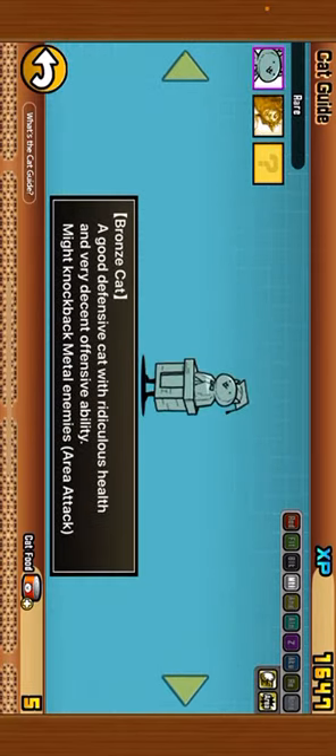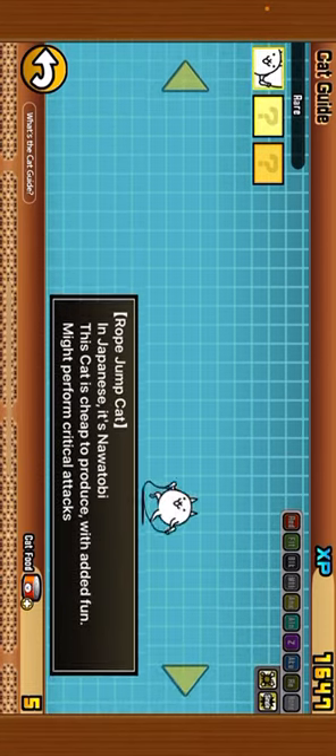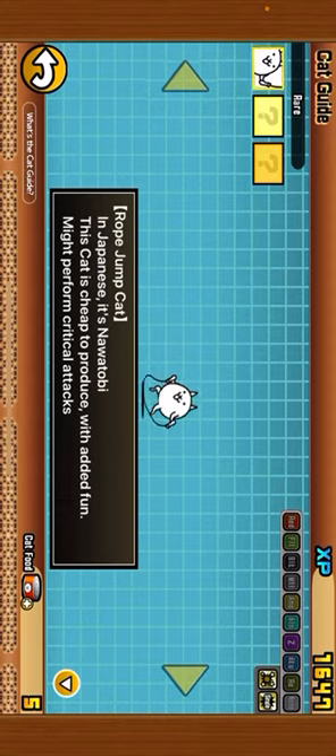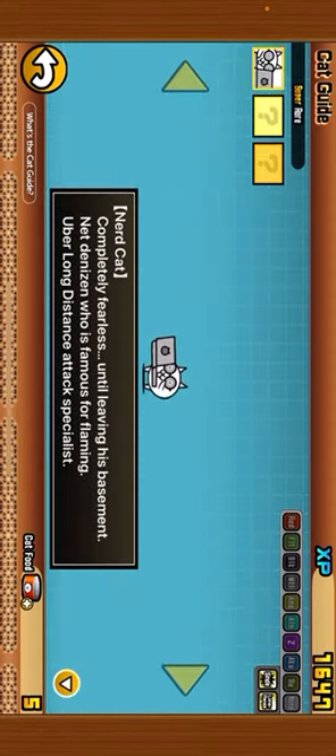These ones you have to beat cyclone stages: this one you have to beat the Black Cyclone, this one you have to beat the Red Cyclone, and this guy — I have him in my loadout — you have to beat the White Cyclone. And this one is already in the super rares.